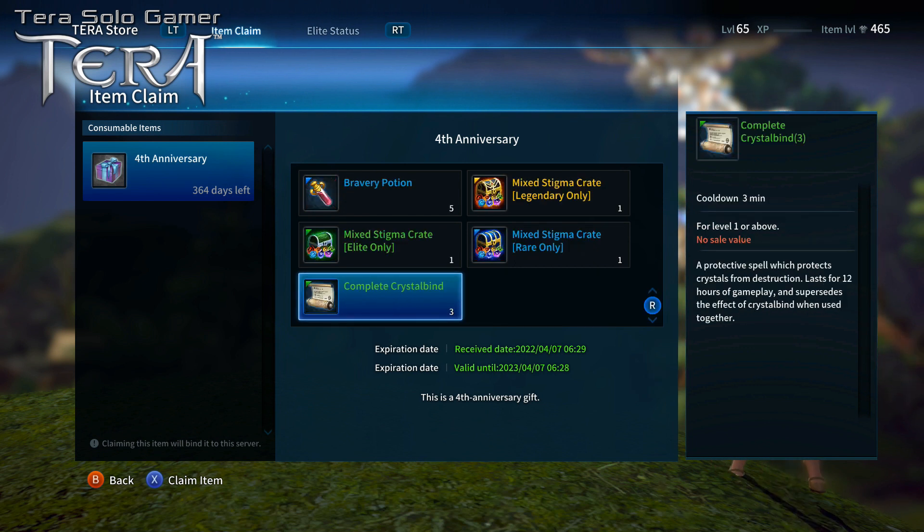You also get a complete crystal bind. There are regular crystal binds, complete crystal binds, veteran crystal binds, veteran complete — there are about a dozen different types. Whenever possible you want the complete, because it lasts for 12 hours of gameplay. You activate it just before you go into a serious battle. The crystals on your weapon, armor, and accessories like rings and earrings can break if you die fighting a monster, leaving you missing a crystal that you'd have to go buy.